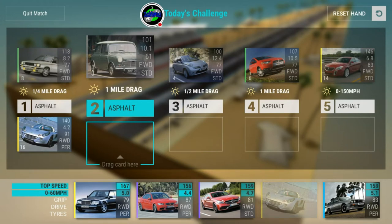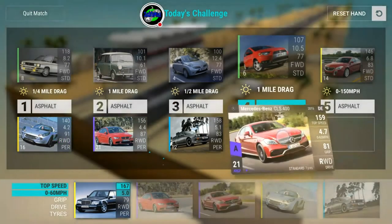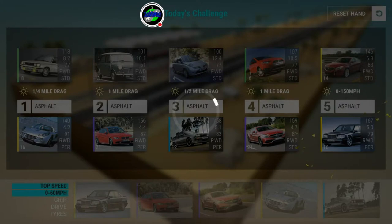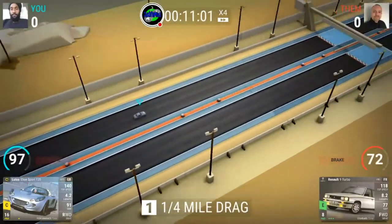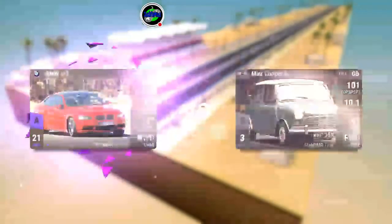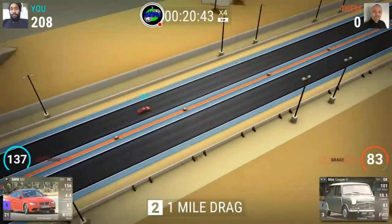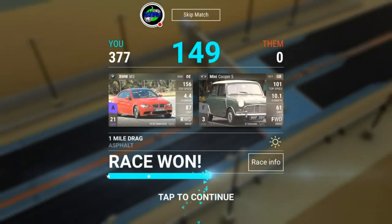If you guys can stay within your bracket, it's going to be so much better for you. I believe the bracket ranges are: 45 to 70, 70 to 80, and 80 to 100. There's also a race quota 40 event going on right now, which is interesting. I don't know what bracket comes after 100 — if anyone knows, please leave a comment below.